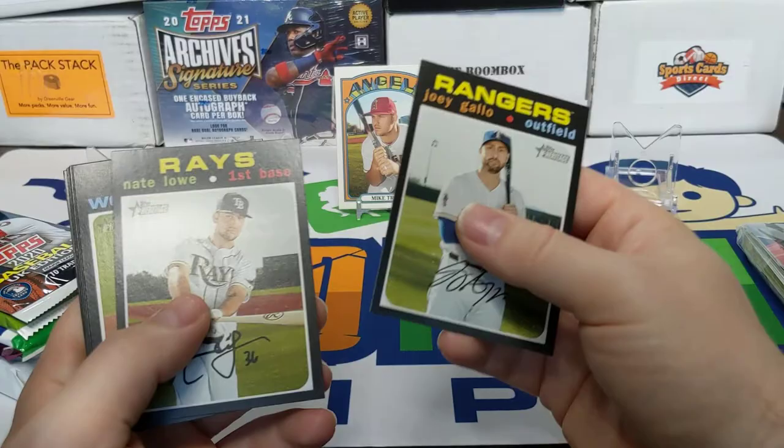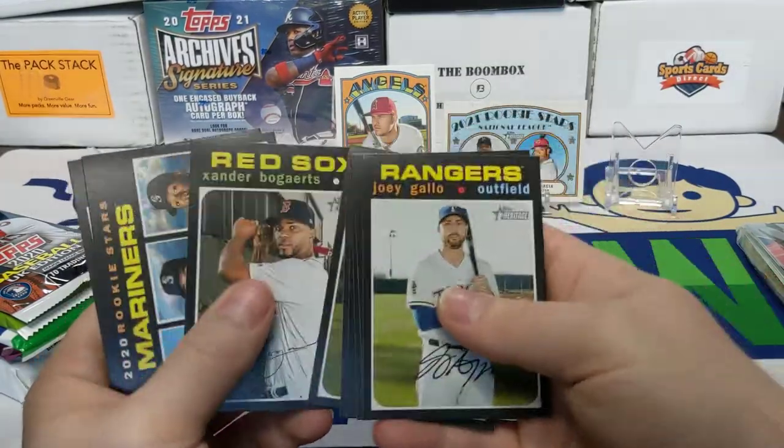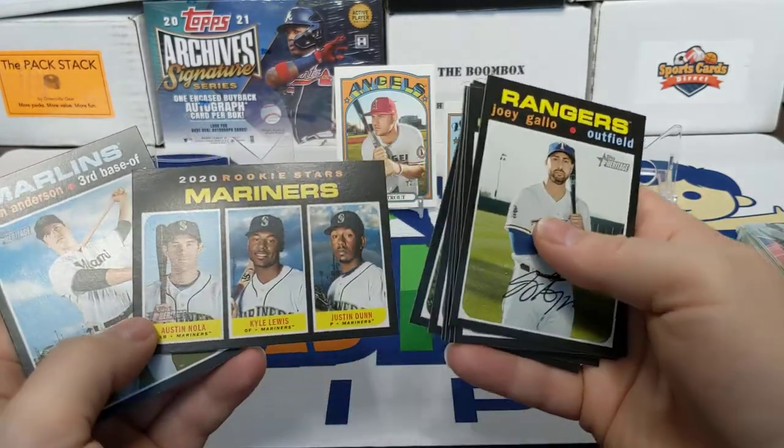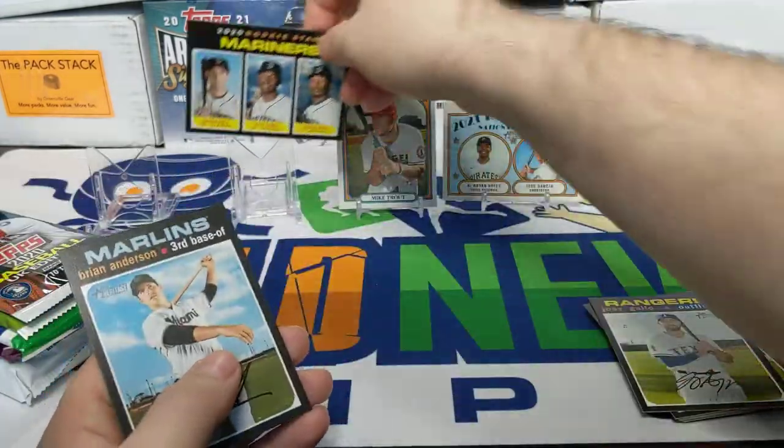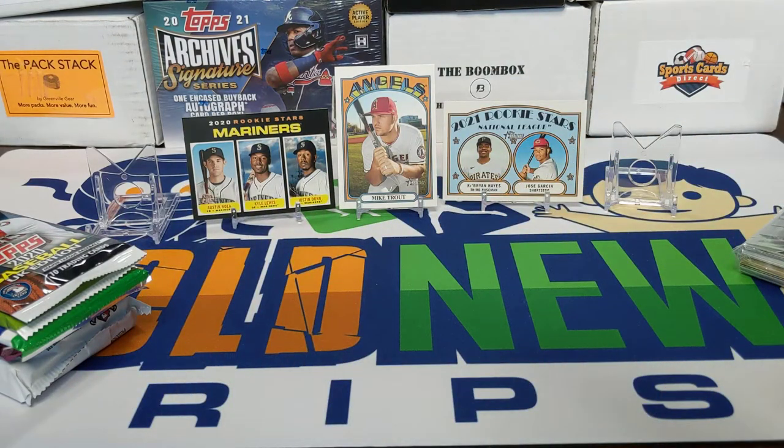Moving on to 2020 Topps Heritage, just looking for some of those big rookies. There's a Xander Bogaerts, there's a Kyle Lewis. Definitely getting some rookie cards out of here, but not much besides that.